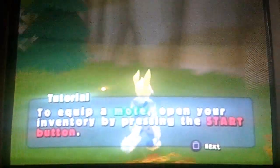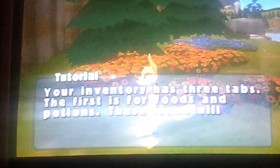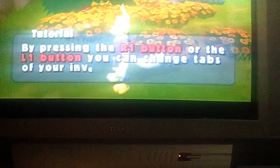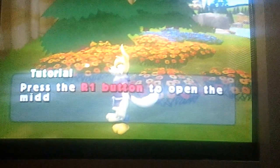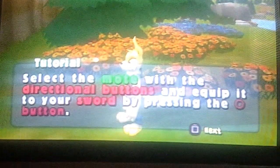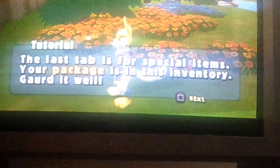To equip the moat, open your inventory by pressing the start button. Your inventory has three tabs: the first is for foods and potions, which restore health or magic. Press R1 or L1 to change tabs. Press R1 to open the middle tab — these are your moats. Select a moat with the directional button and equip it to your sword by pressing circle. The last tab is for special items. Press start to open your inventory.